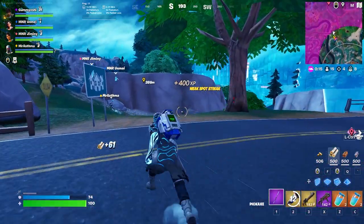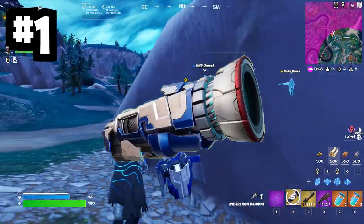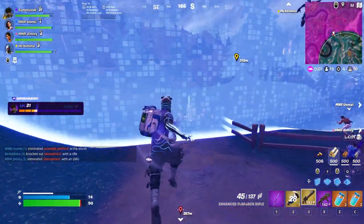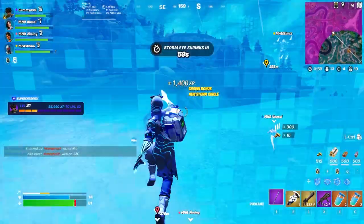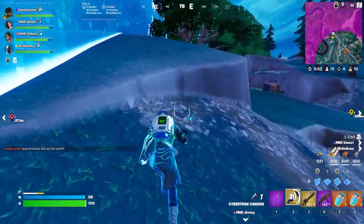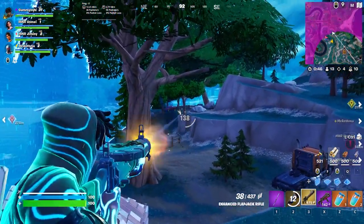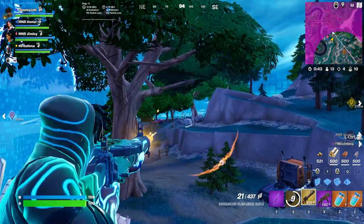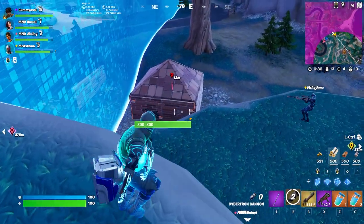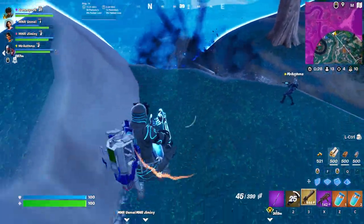For the Miscellaneous category, we've got four items. Coming in at number one: the Cybertron Cannon. This thing is so good. If you find one, I'd recommend picking it up as your special item because it does 110 damage to enemy players while also blowing up builds, and it has infinite charges that recharge every 30 seconds. It is such a strong weapon — not only in solos but in duos and squads. If your team can have multiple of these and send barrages of lasers at enemy players, the damage that can be done is insane. That's why the Cybertron Cannon easily earns the number one spot.